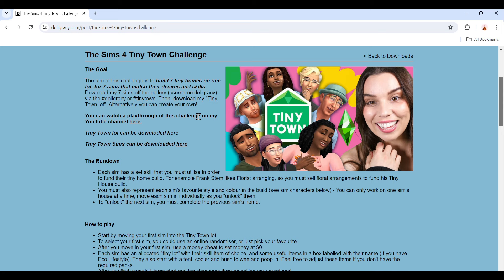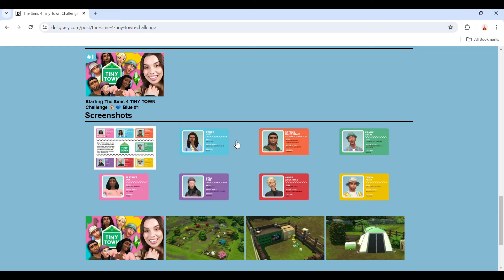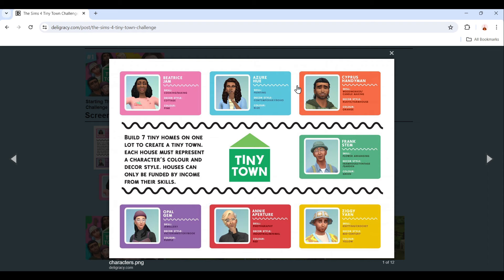These are the sims that Deli made, so you can either create your own or use hers from the gallery. I'll personally be using hers because I find them so unique and I love them already. The lot she created you can download too, or you can make your own. I really like hers, so I'll definitely be using it. Then we have the rundown, how to play, extra rules, and pictures of all the sims.